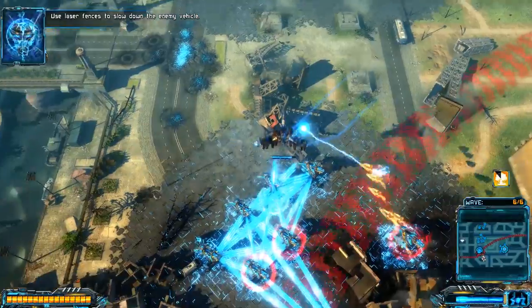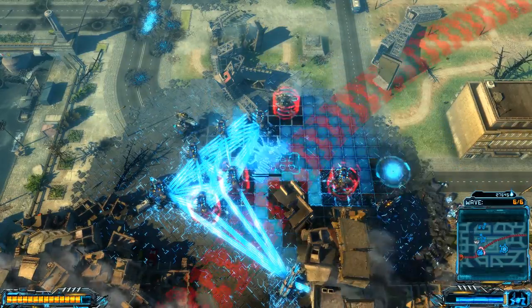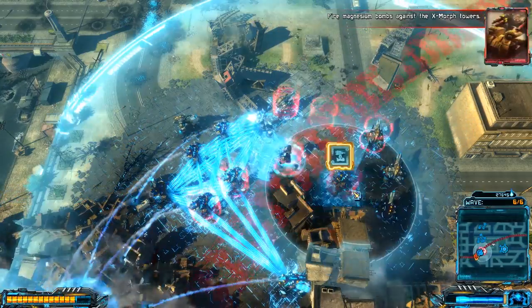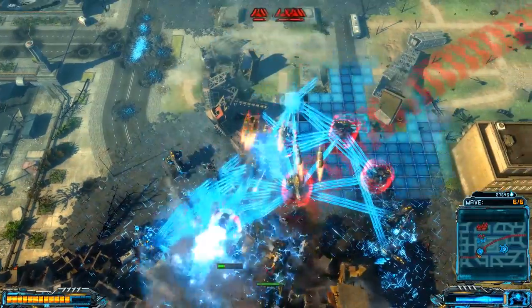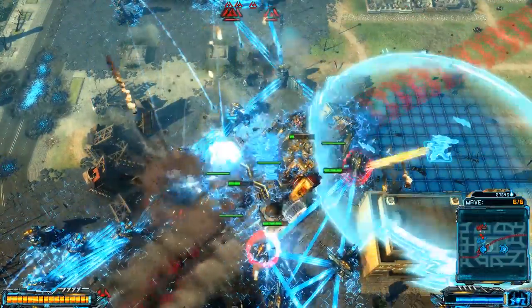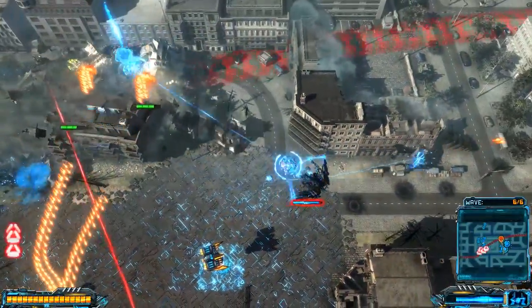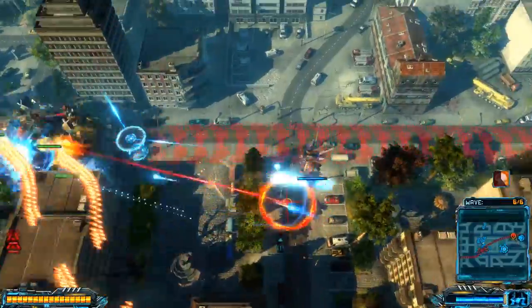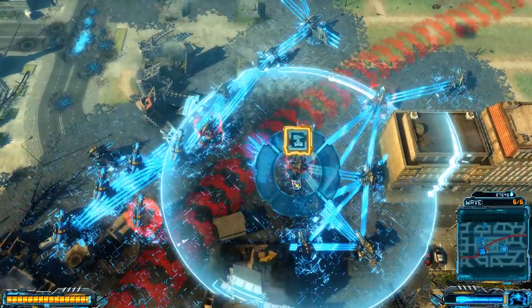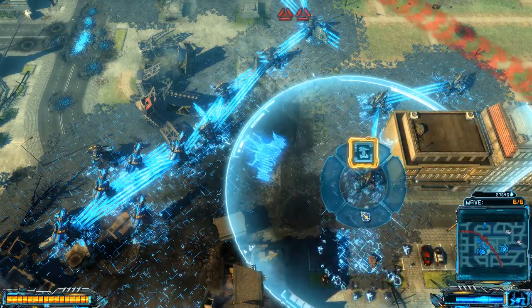Use laser fences to slow down the enemy vehicle. Place them across its route to impede its movement and give us more time. I've been holding shift this entire time. That's legitimately terrifying — but this guy just motors.